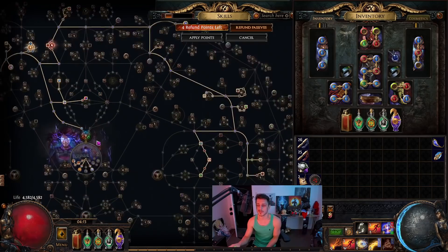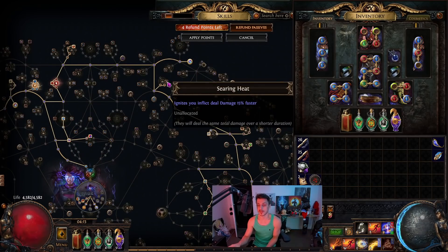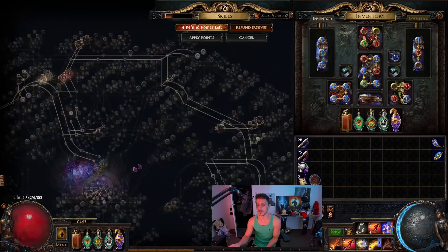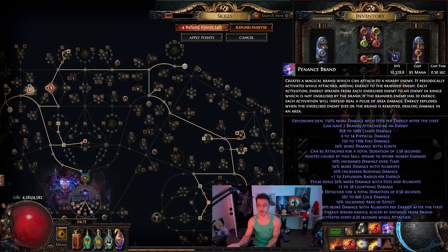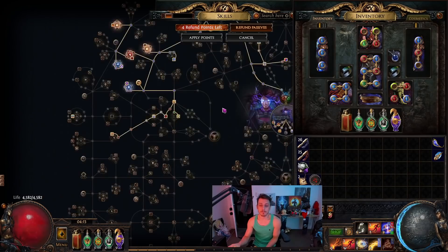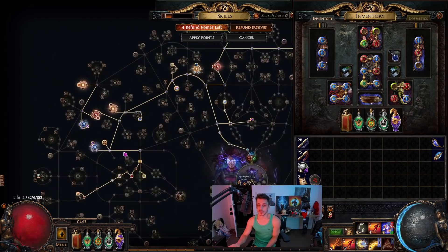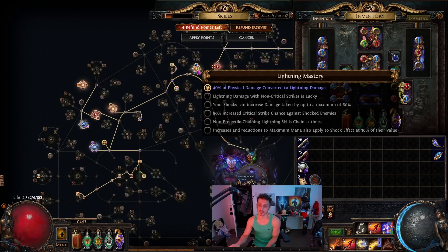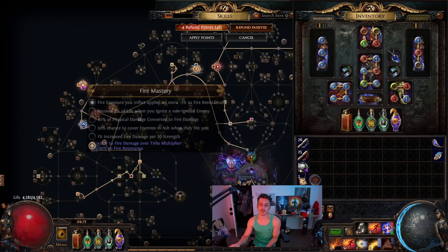The passive tree looks pretty basic — taken everything for Ignite. Took Eldritch Battery to fix mana because Penance Brand is pretty damn costly at 95 mana. Also got the Brand Mastery — that's the one that reactivates every 0.3 seconds that makes the chains feel really good. That's where we convert the rest of our Lightning to begin with, Phys to Lightning, and a bit of Fire Exposure.